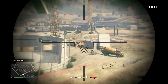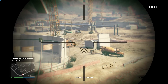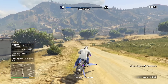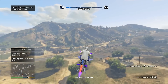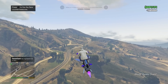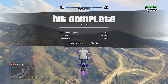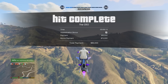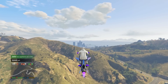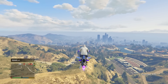We executed that perfectly. Assassination bonus complete — it tells us that on the left-hand side. Now we just need to leave the area, and just like that we made $85,000. If you don't do the assassination bonus you only get $15,000 for taking out the target, which is not terrible but not nearly as good. So try to get the assassination bonus, and once again we got a very nice payout in only a couple of minutes.